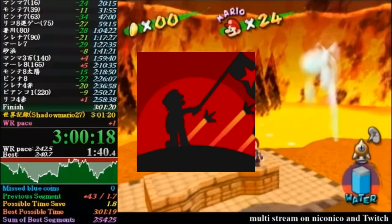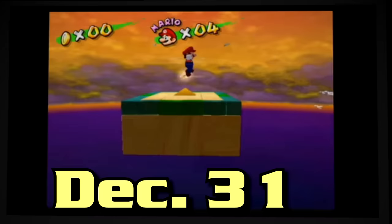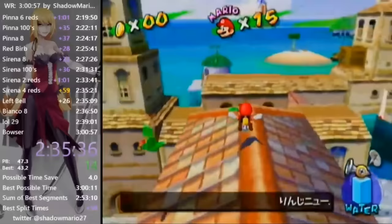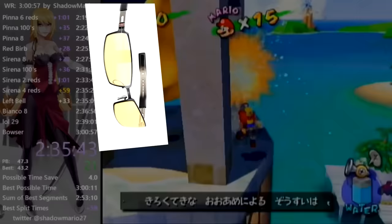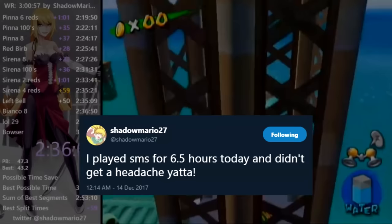Yamata also gave up on 120 Shines, so the onus of 2:59 was entirely on the narrator. At the last possible moment of 2017, he finished a run of 3:01:25, failing to meet his arbitrary deadline. He continued playing to prepare for AGDQ 2018. Shadow Mario made a gradual return in late November, investing in yellow-tinted glasses to help minimize headaches, and was able to work his way back into doing attempts on a regular basis.